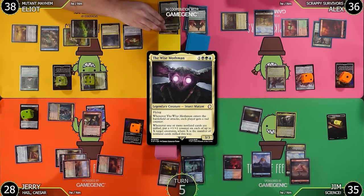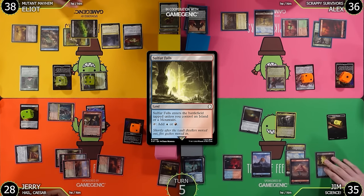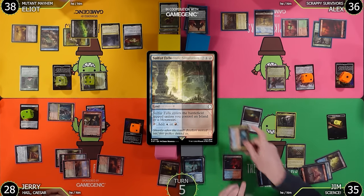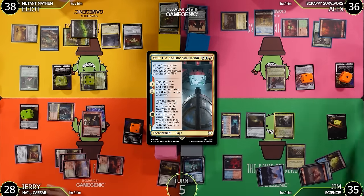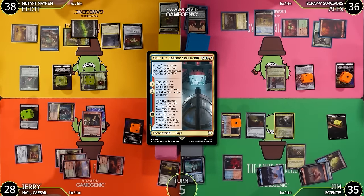You lose a life, I lose a life going to 35, lose my rad counter, and I get a Mothman trigger but only one counter since Branching Evolution died. I'll play Sulfur Falls as my land entering untapped, then tap four and cast Vault 112: Sadistic Simulation — a saga. On chapters one and two I tap up to one target creature and put a stun counter on it and gain two energy. I'll stun the Mothman.